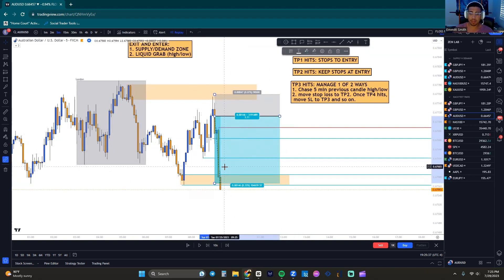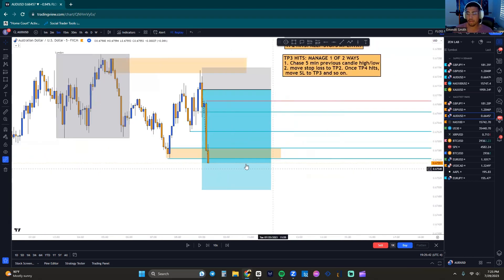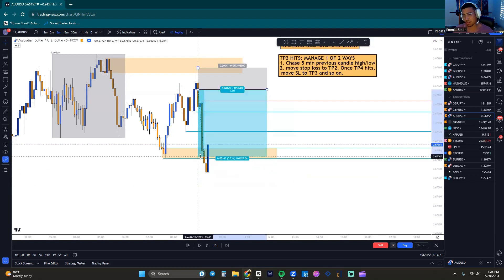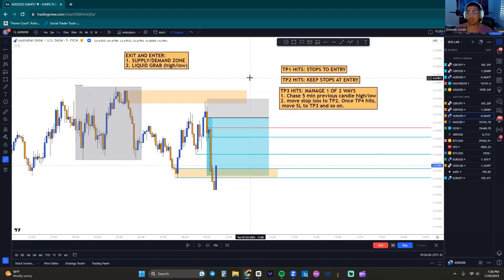If there was a TP5 sitting somewhere below, at this point if we get a break of previous candle highs we get out of the trade based off this reversal zone sitting here. And boom — break of previous candle highs at a reversal zone, we get out of the trade for a nice 1:3.06. Easy money. That's example three.